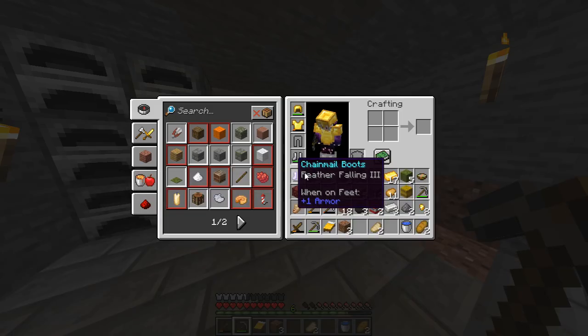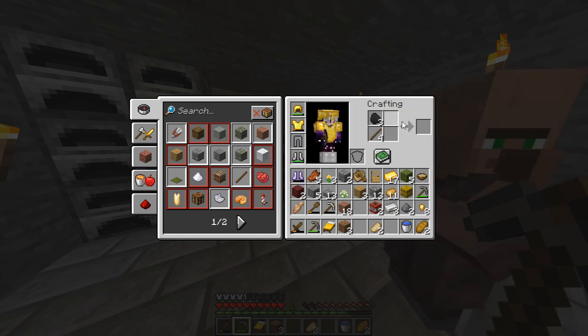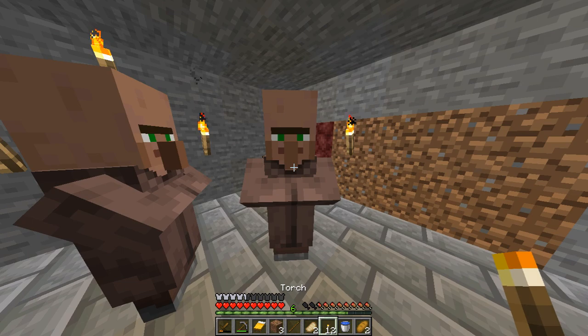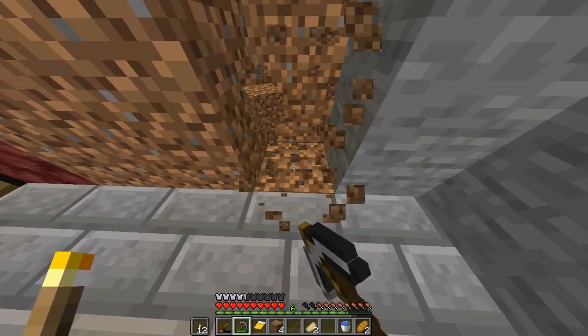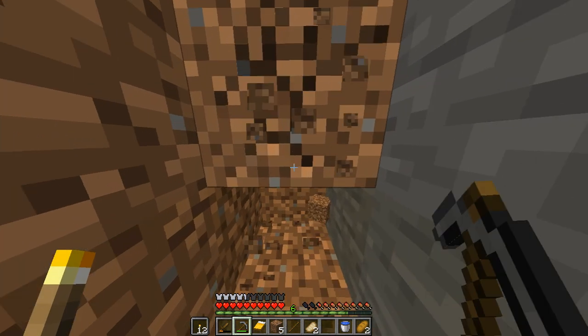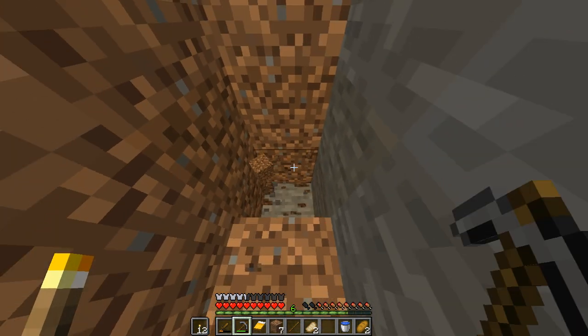We have to use the coal to use the furnace. Now we have to fix this. I think the coal was added to the coal. I will put the torch on here. We will put it on the right hand side. Let's put it on the left hand. That is why we have to do the mining. Let's see if we have a little bit of a torch.